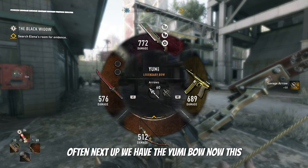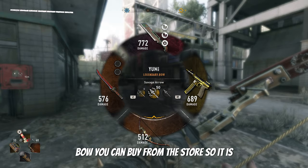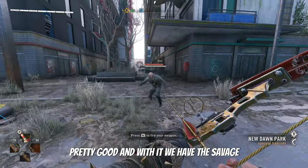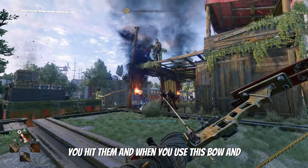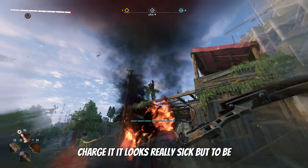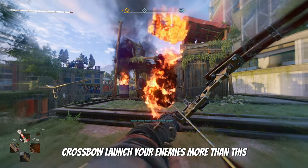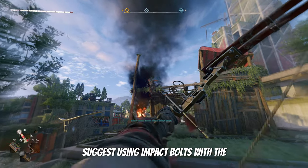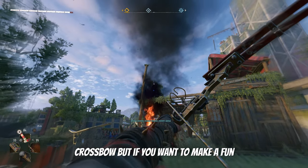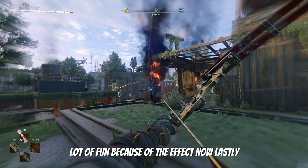Next up we have the Yumi Bow. This bow actually does more damage than the best bow you can buy from the store, so it is pretty good. With it we have the Savage Arrows, which can launch your enemies when you hit them, and when you use this bow and charge it, it looks really sick. But to be honest, I think the impact bolts from the crossbow launch your enemies more than this. So if you really want to launch people, I'd suggest using impact bolts with the crossbow. But if you want to make a fun little montage, using this bow would be a lot of fun because of the effect.